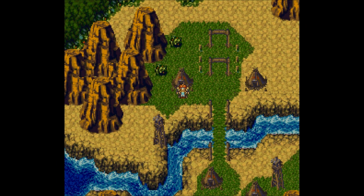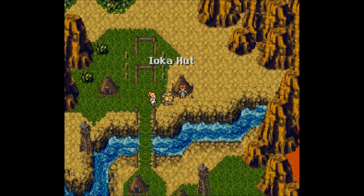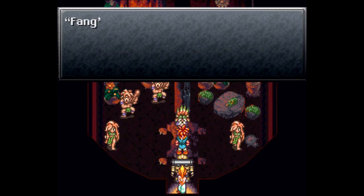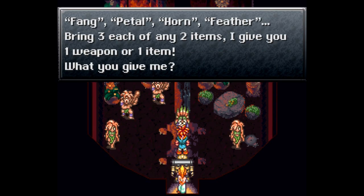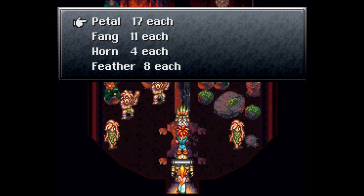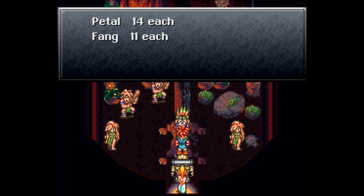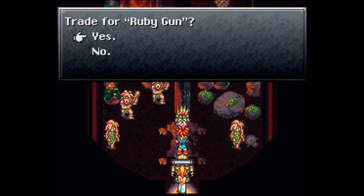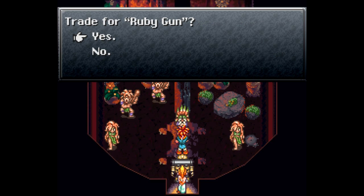Let's head over to the Ioka hut. In here we can find an old man who says: 'Welcome. What you have — fang, petal, horn, feather — bring three of any two items, I give you one weapon or item.' We'll give him some petals and some things. He trades us a ruby gun — I will take the ruby gun!